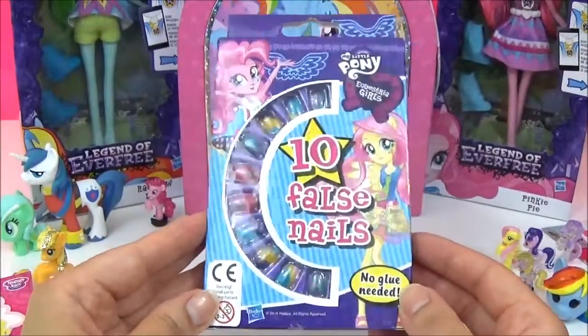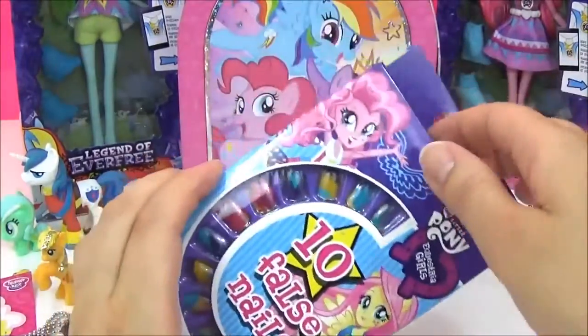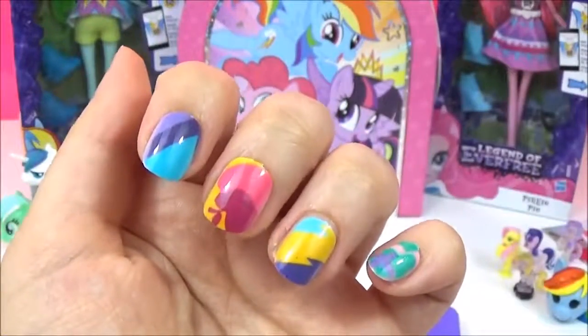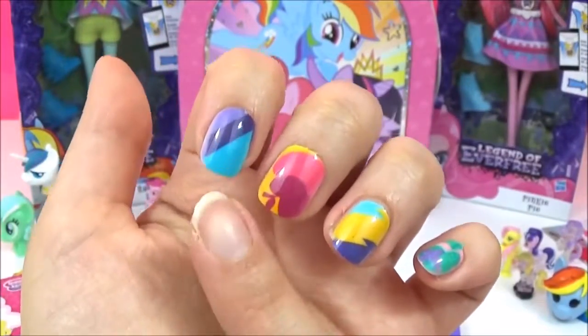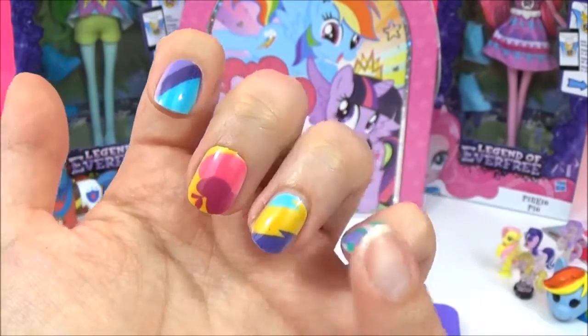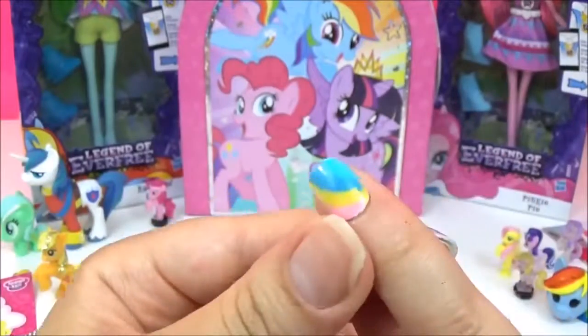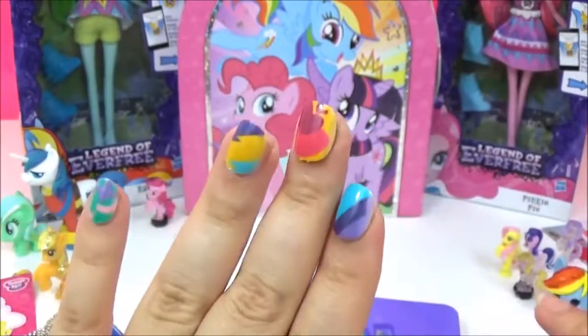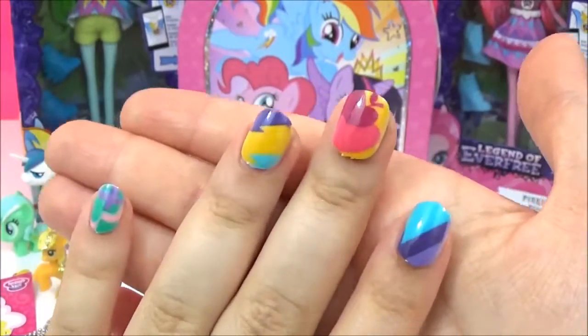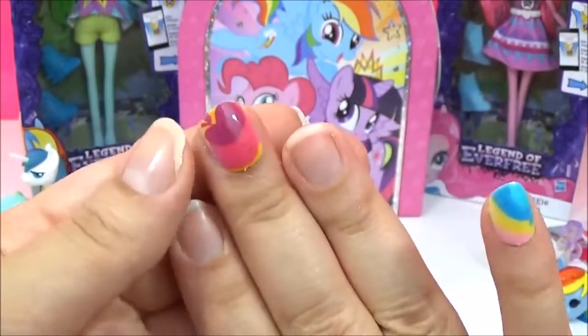Now, I think my nails are way too big for this, but I'm going to try a few just so that you guys can see them! So this is what they look like! I'm guessing this is Twilight's Cutie Mark, Applejack, Rainbow Dash, Fluttershy, and Pinkie Pie! And they're quite cool! I mean, my nails are way too big for them, but for you guys they would be perfect!